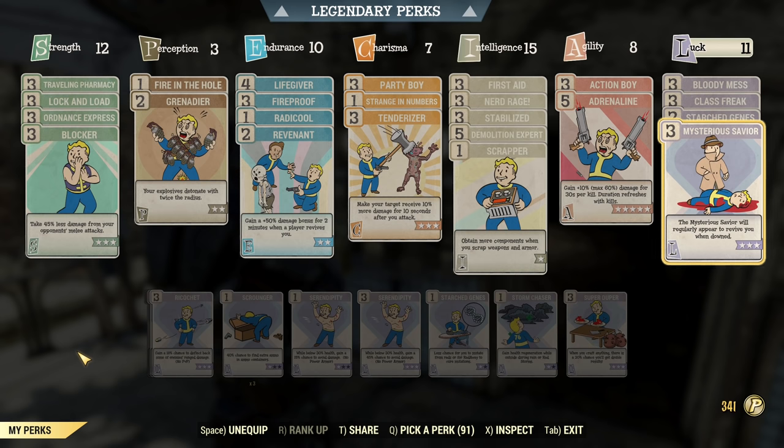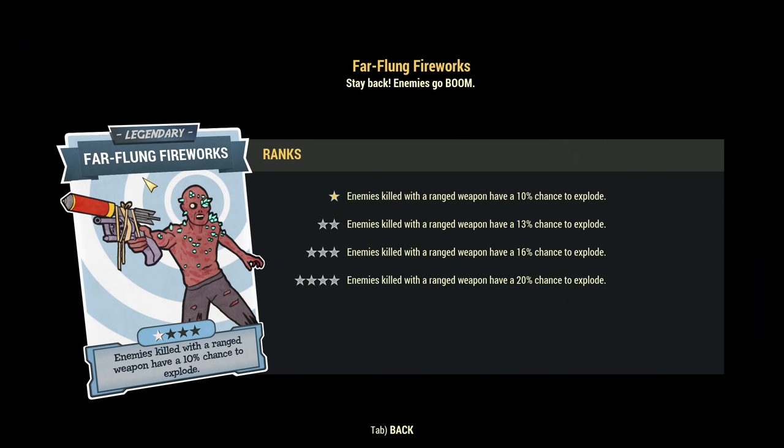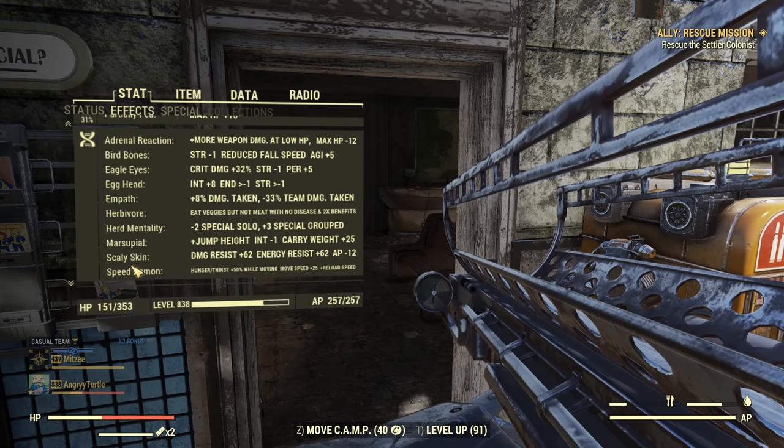Mysterious Savior — if you occasionally go down, there's a good chance it will pick you up. I want to go back to legendary perks: Detonation Contagion seems really cool for this build, but I did some testing and even though it's a cool perk I cannot find a situation where it's helpful. When enemies are already dead and their body explodes, there's no benefit. I tried running it with Far Flunk Fireworks — all kind of useless from my experience. That's why it's not included.